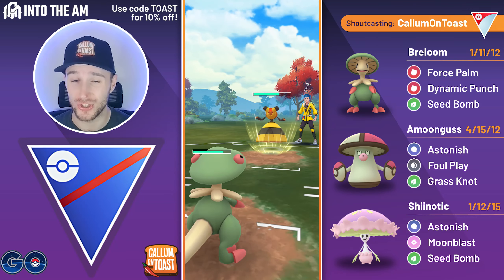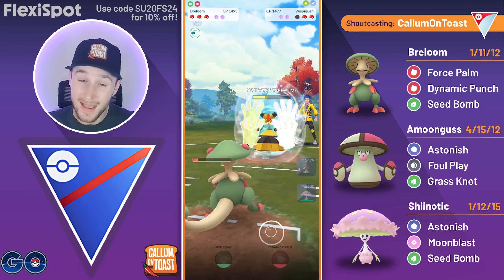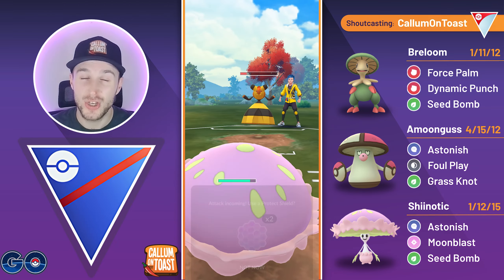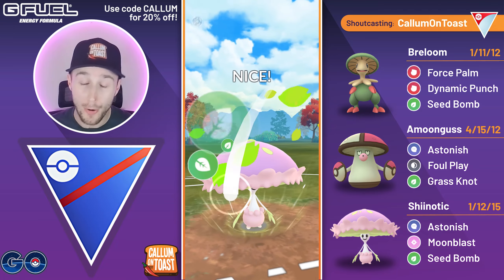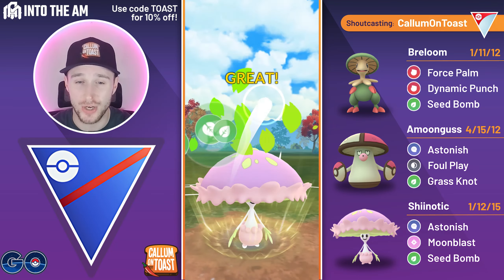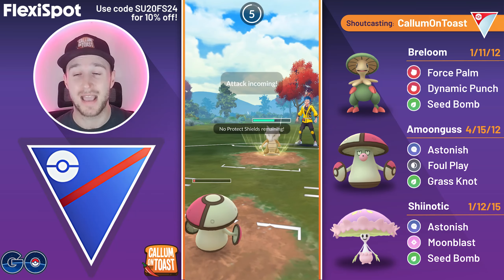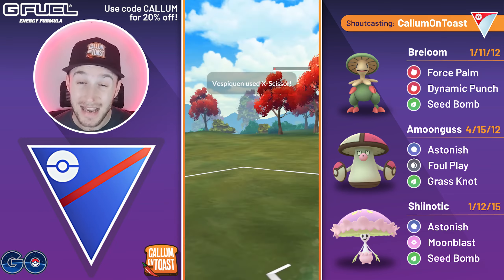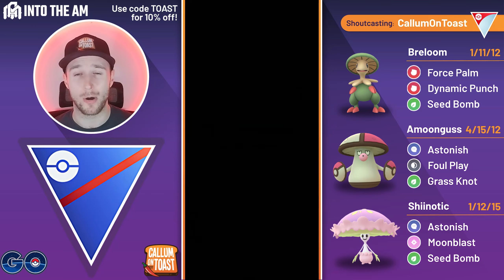They come back with Vespiquen and I no-shield. X-Scissor does a lot of damage but I make it to a Dynamic Punch — double resisted, but decent damage, hopefully putting them into Astonish farm-down range for Shiinotic. Shiinotic should be able to make it to back-to-back charge moves. I believe they're one away from back-to-back X-Scissors, so I shield the first, then stop attacking trying to make a catch — but the opponent swaps to Kanto Marowak, banking energy. This is actually a pretty good matchup for us. I fire off back-to-back Seed Bombs, shield the Rock Slide, go for one more Astonish, then catch onto Amoongus. Rock Slide takes out Amoongus; they come back with Vespiquen — Exacer doesn't get the KO, Astonish takes them out there, and I just barely live the Mud Slap damage, making it to a Seed Bomb. Seed Bomb gets the KO against Marowak and I take that game.